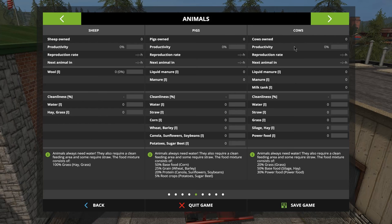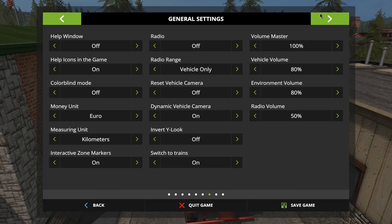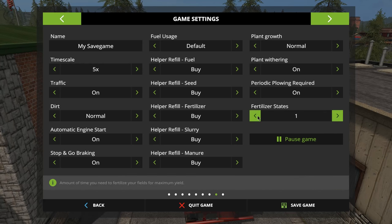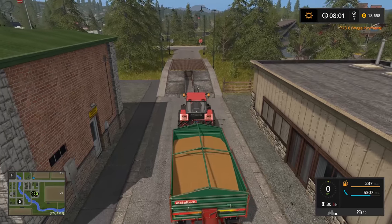If we sold a vehicle you'd normally get about 25 to 30% of the value back, so buying and selling is not something you want to do. I think you can rent vehicles now but I haven't seen that yet in 17. Down here in finances you can see wages, fuel costs, seed costs — everything comes out here. Next screen is animals — I'll cover that in a future video. Then there's a whole bunch of stats, and general settings where you can change euros to dollars or kilometers to miles.